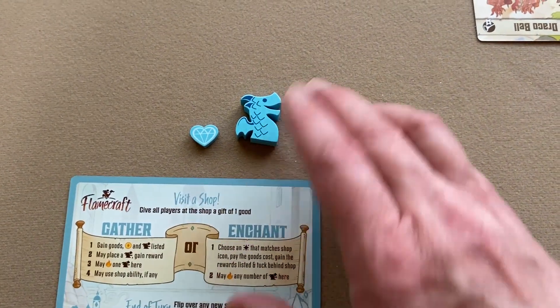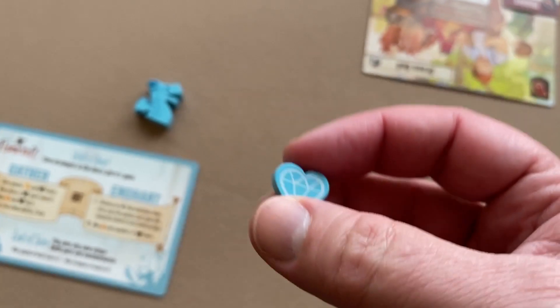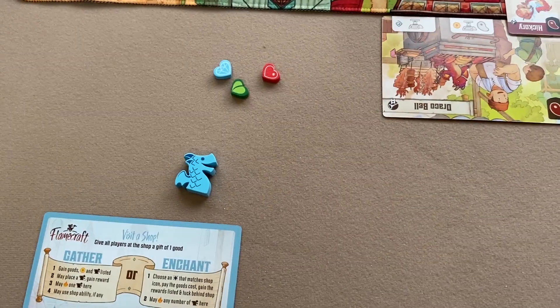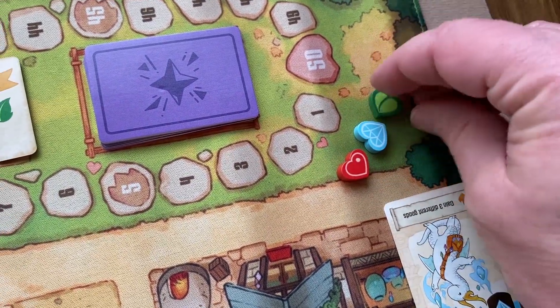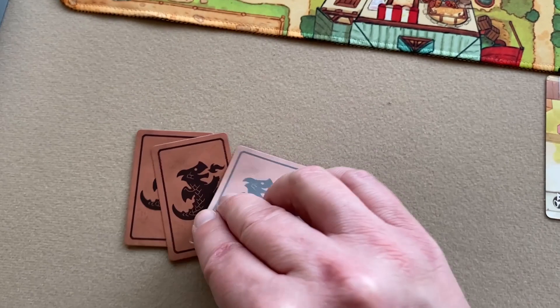So far you've got your player token, reputation marker, and player aid. You gather up the reputation markers, mix them up, and randomly choose one to be your first player — I'm just going to choose blue. Red will be my second player and green my third. Then take all the reputation markers and place them near the reputation track near the number one. You deal each player three artisan dragons into their hand.